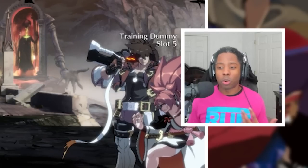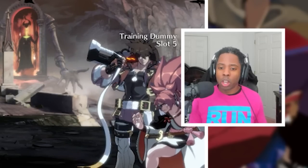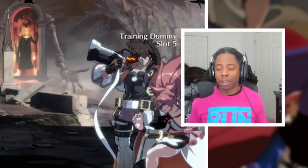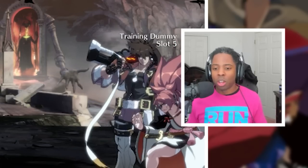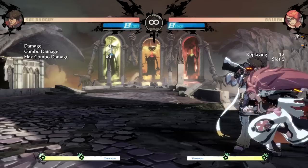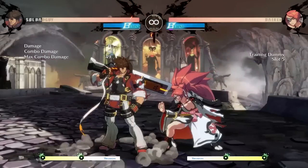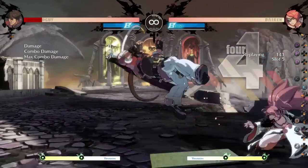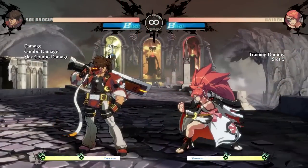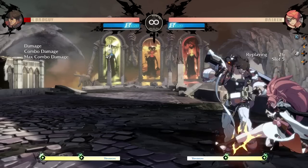Baiken is really known for her safe jumps. A safe jump is a technique where you can make reversals whiff, but your jump-in attack connects in situations where you have great advantage, for example, after a knockdown. So with this knockdown right here, if I do a reversal, she just blocks it, no problem. And if I don't block, I get hit. And if I block, then I just block. You can use this for more than reversals as well — like reversal bursts, blue bursts.